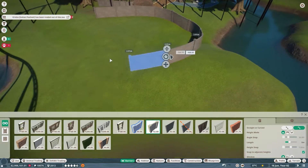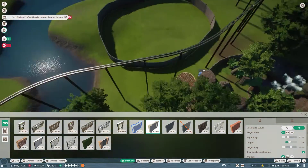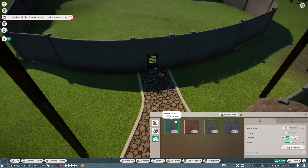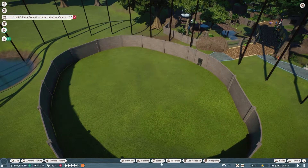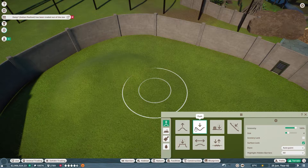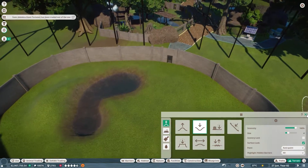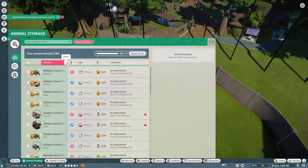Emergency concrete pen for tortoises! I'll set the height and length. Emergency tortoise pen, then a gate - a habitat gate - and a staff path. Let's make a little bit of water for them to drink from. I'm sure that'll be good for them and we can get them some nice stuff too.